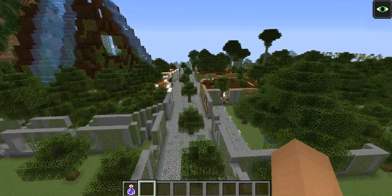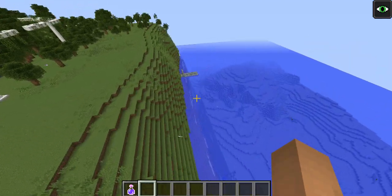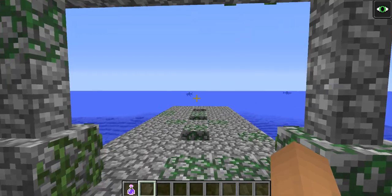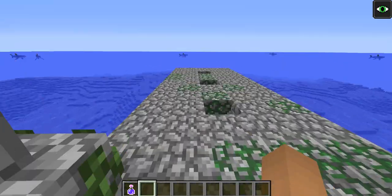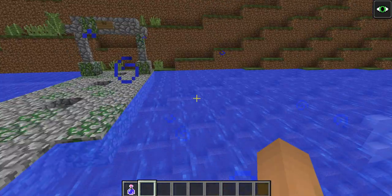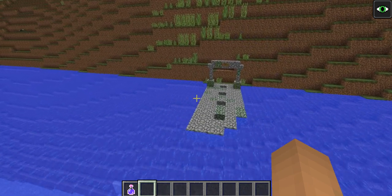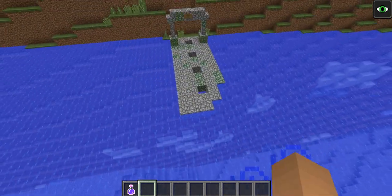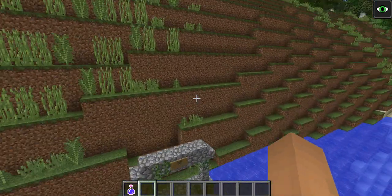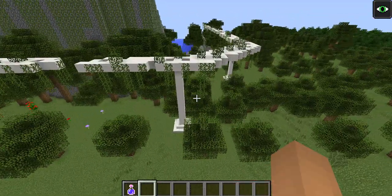Now I'm going to show you the docks. Here is the first dock — this is North Dock — claimed by nature a bit. I'm not sure why I added the floor holes there, but yeah, that's North Dock.